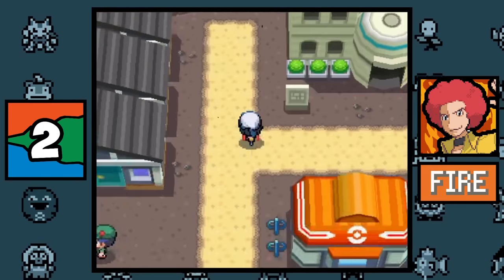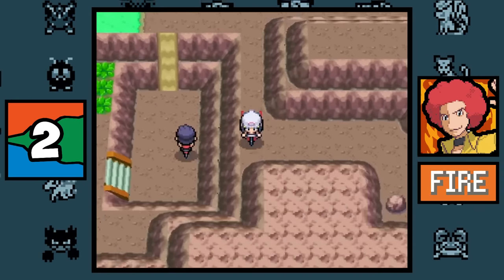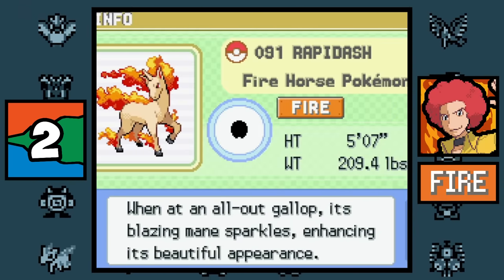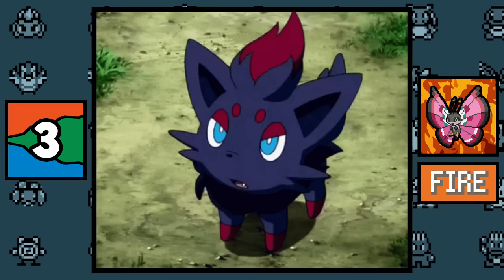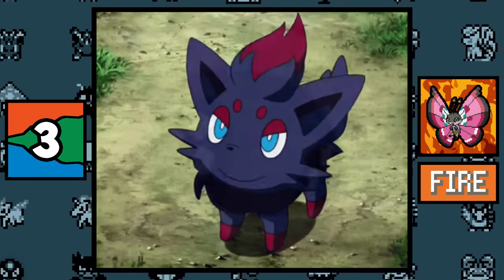Elite Four member Flint, who specializes in Fire type Pokémon, only has two Fire types on his team. This was because in Diamond and Pearl only two Fire type Pokémon were available before the post-game — those Pokémon were the Chimchar line and the Ponyta line — which is just an epic fail.